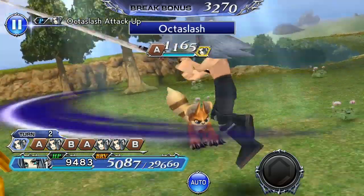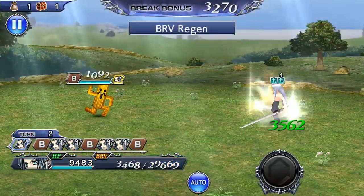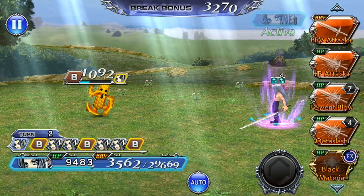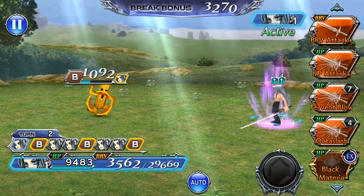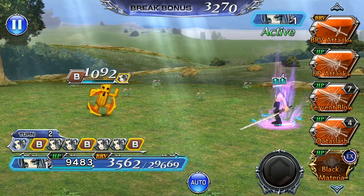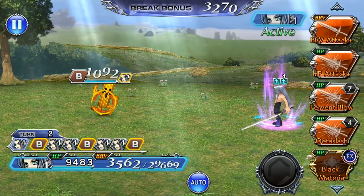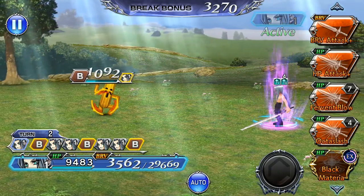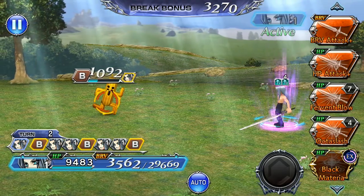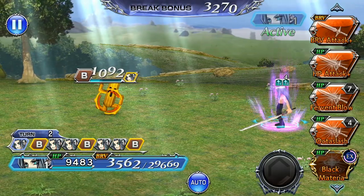Now I'm going to use Octo Slash — and now I'm at 29,669 max brave. So this is actually his full potential outside of the reunion stacks, so my Sephiroth at five stacks of Jenova. This is the ideal way to get Sephiroth at full power. Now for those of you wondering, maybe you should just Octo Slash first because that gives five stacks right away — yes it does, but it only gives you five stacks of Jenova; it doesn't give you the five stacks of max brave and attack.